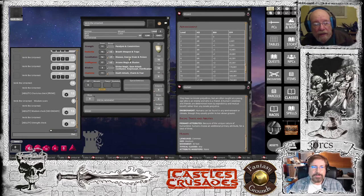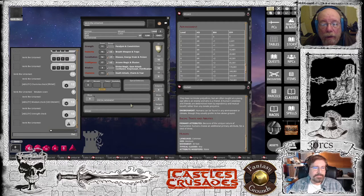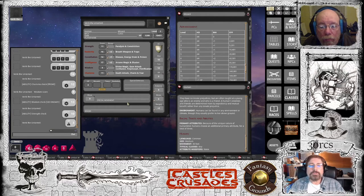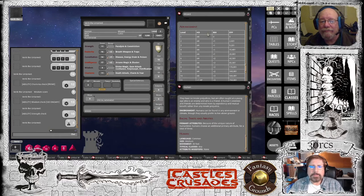Now you're going to roll four hit points. As a wizard you roll a d4 for hit points, and you have a constitution with a plus one ability bonus. So go ahead and roll a d4 and add one. You have four hit points. The three fields below — special defenses, special movement, and senses — I use those for notes for demihumans like dwarves, gnomes, and halflings. Since you're human, there's nothing you really need to write there. The next thing you need to do is go to the abilities tab.